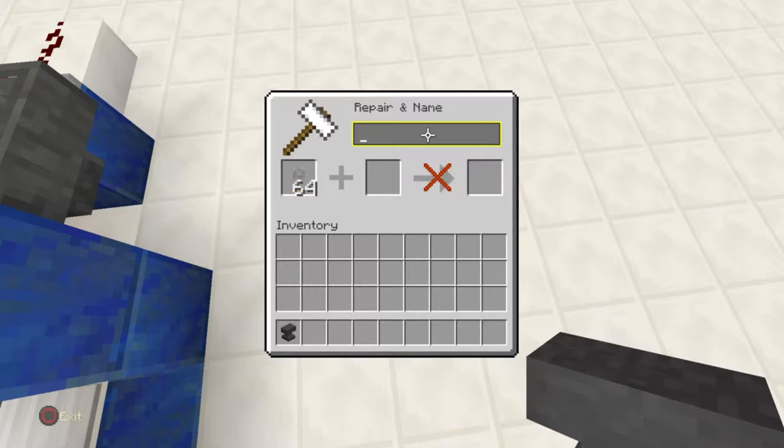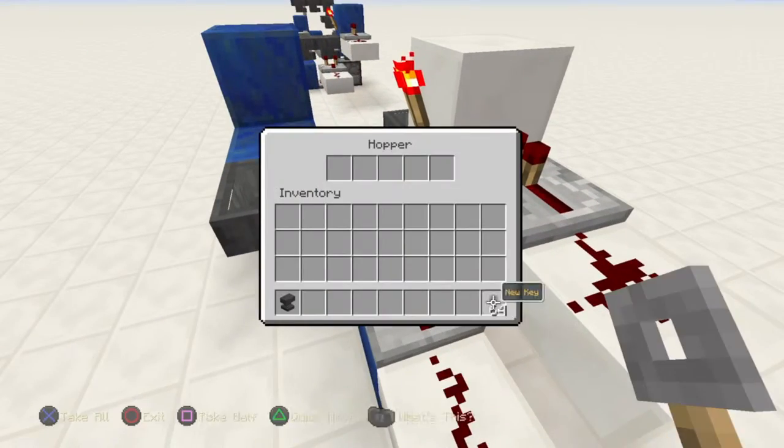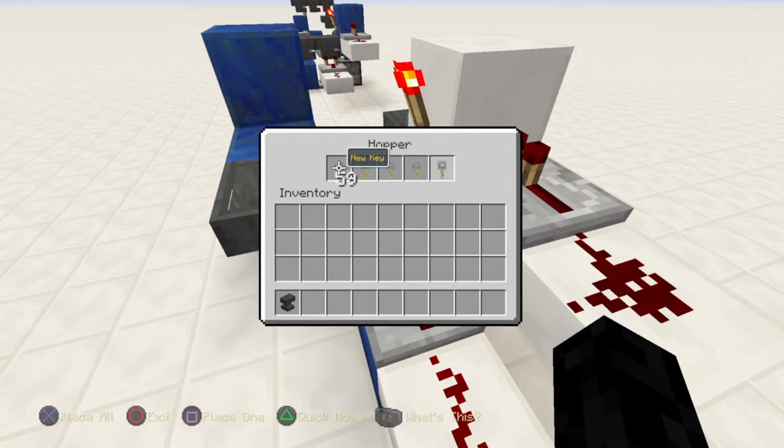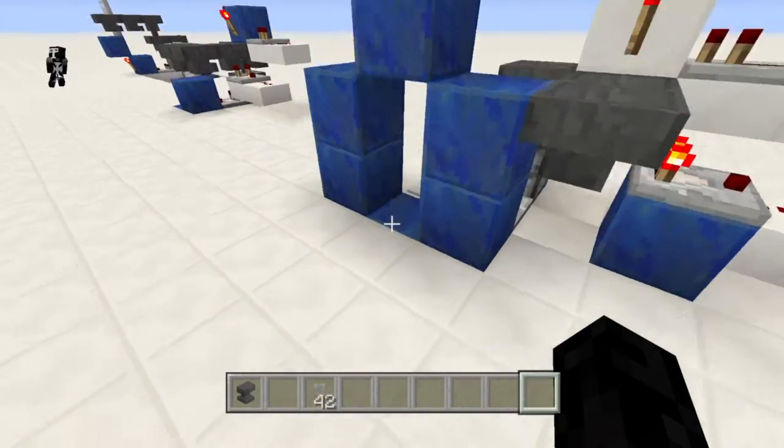So the next step is to get your key. The key is a unique named item — you name it on an anvil and that makes it work like a password. I'm naming tripwire hooks here. I'm going to name it 'New Key'. If you named another one 'New Key 123' or something, then that wouldn't go into this hopper. So even if you put in a regular tripwire hook, that wouldn't work either. It's exactly like a password for your computer.